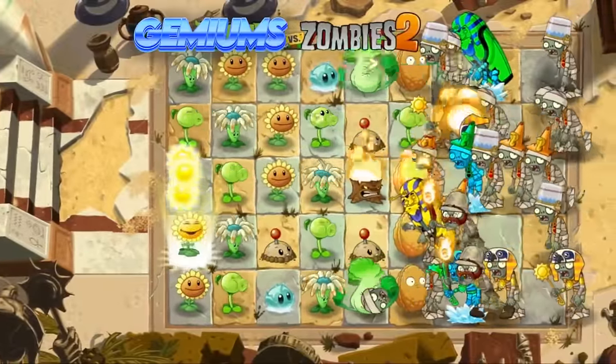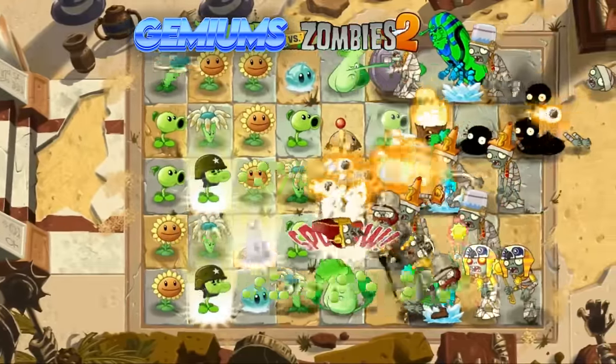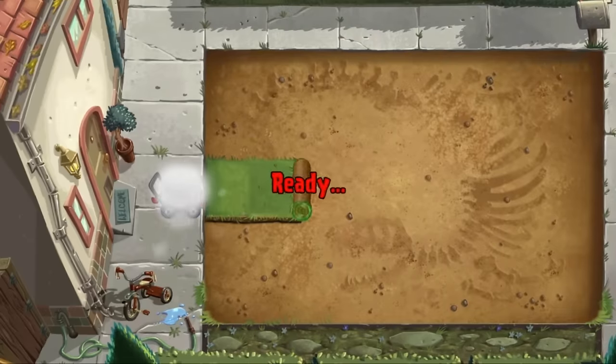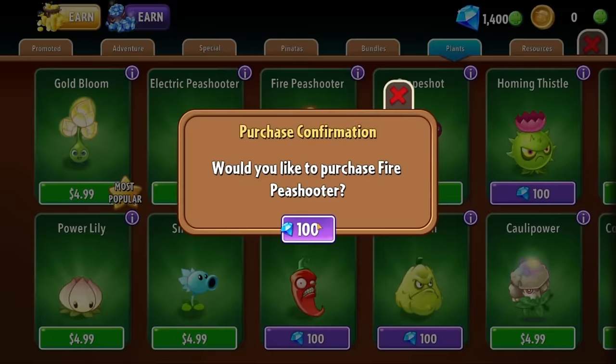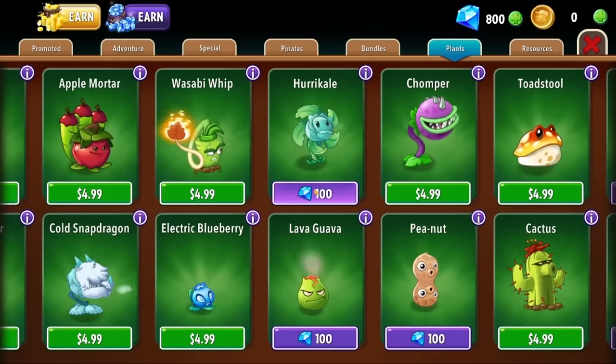Hello, and welcome to Gemiums vs Zombies. This is a challenge I have created for Plants vs Zombies 2 that limits me to using only plants bought directly with gems. To start this challenge, I'm going to exit to the main menu so that I can buy all of the Gemium plants. Don't ask how I got all the gems — we don't want EA to know. You'll notice I have a few gems left over; you'll see why a little bit later.